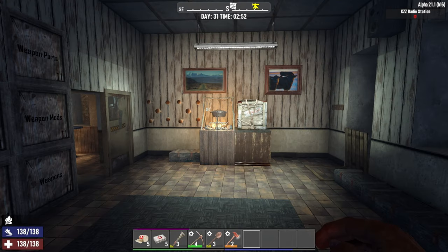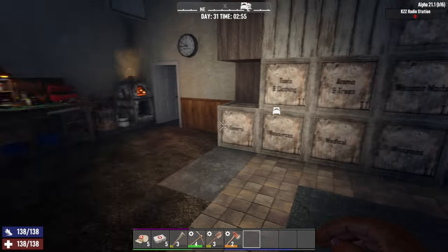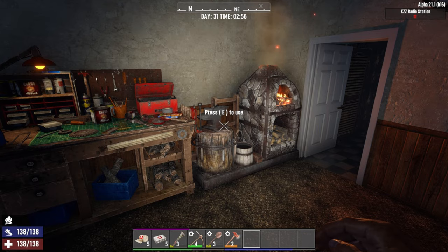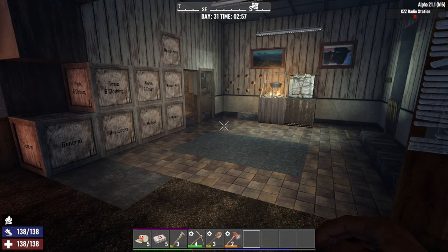Hey everyone, my name is Tektarkus, and thank you so much for joining me on day 31 of weapons roulette. I know it's really early but I want to get started right away — I want to be at the first job at 4 a.m. So we got to get going right now. Let's spin the wheels.